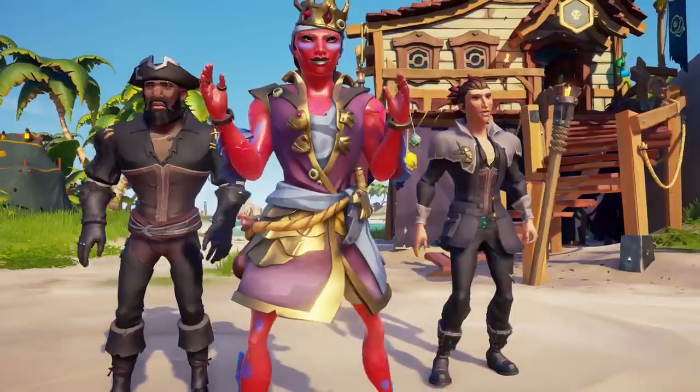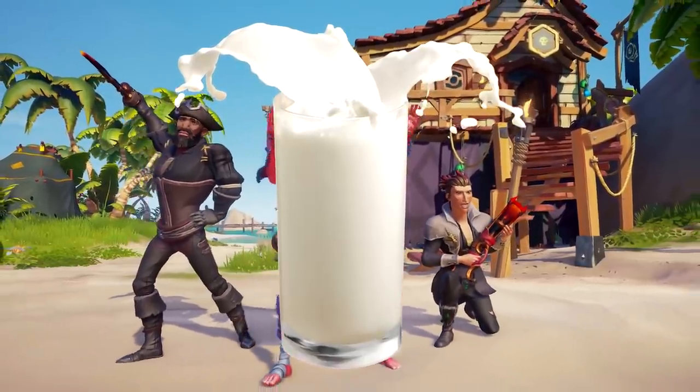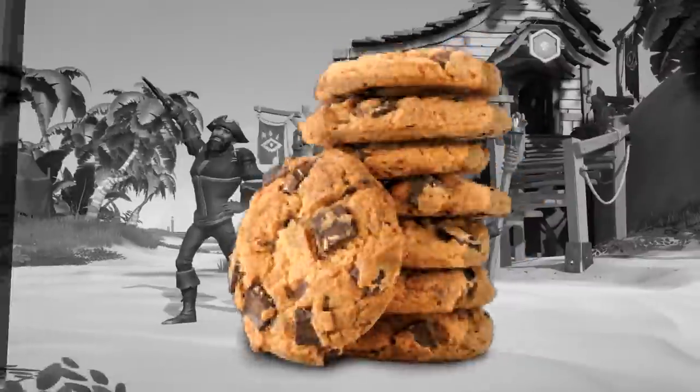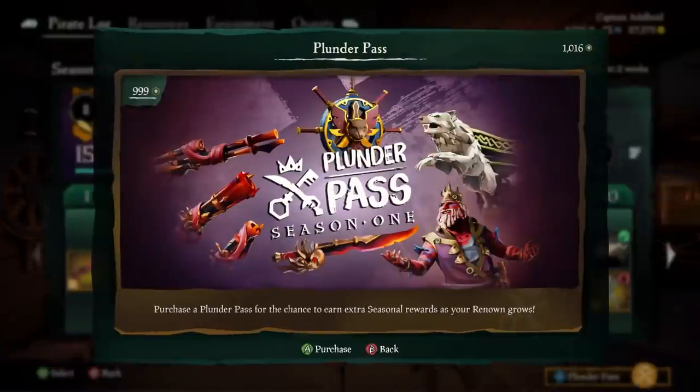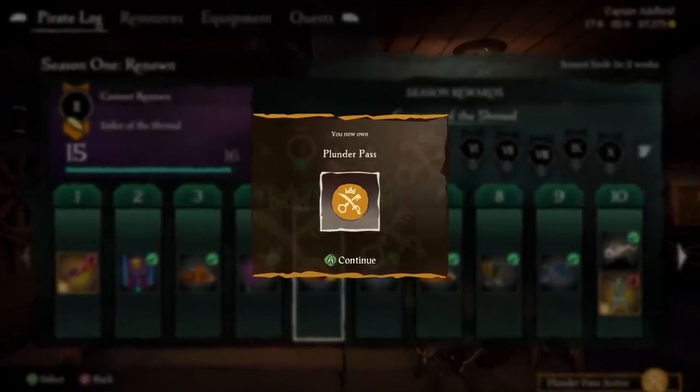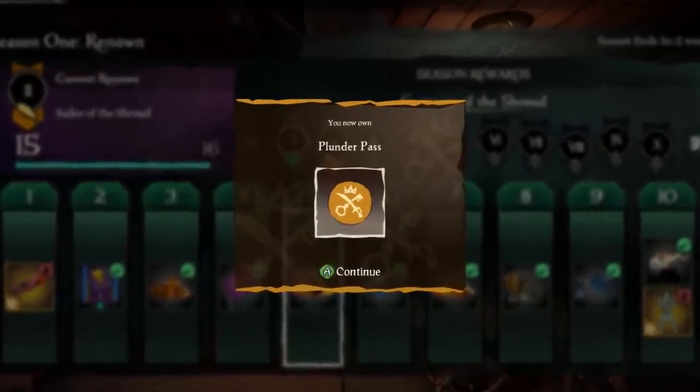For example, I bought some milk the other day, and then found out that I needed to purchase cookies separately. Can you imagine? The Plunder Pass will be available at the Pirate Emporium for 999 ancient coins, and will last the entire three months of each season.